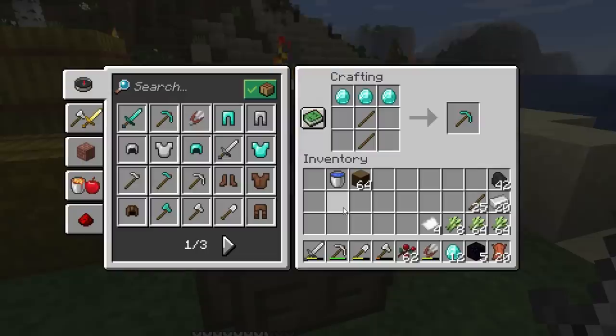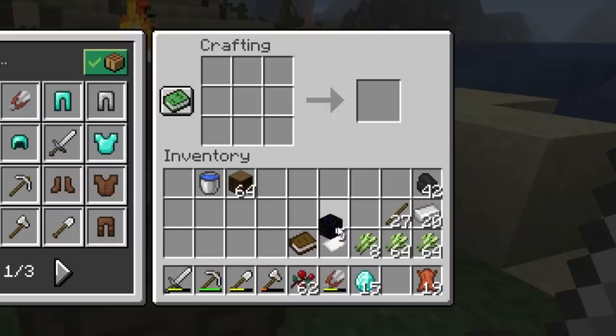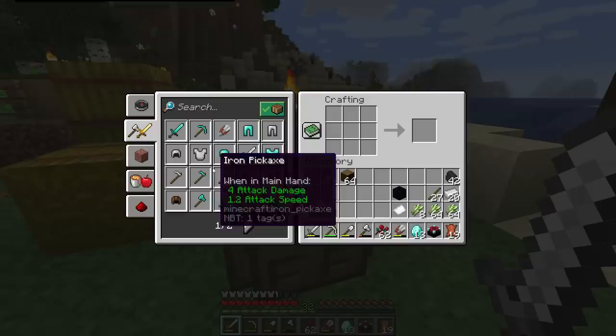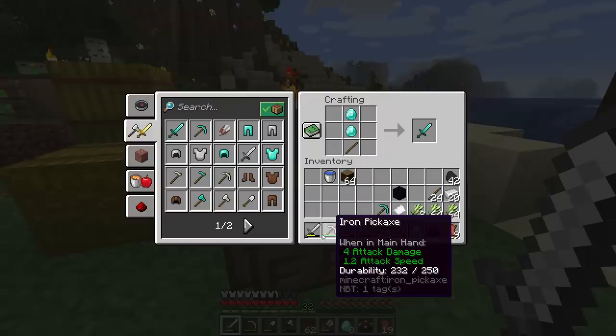Usually in a Minecraft world you'd make a diamond pickaxe first, go deep, and find obsidian. But from our exploration episode, we already found five obsidian from a villager village. So we can skip the diamond pickaxe entirely and go right to an enchanting table. Enchantment table created!